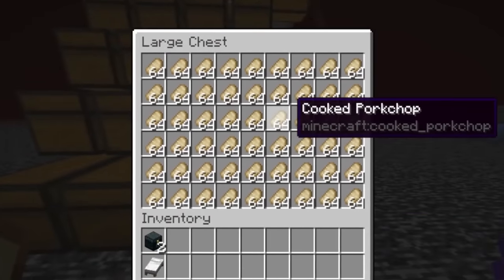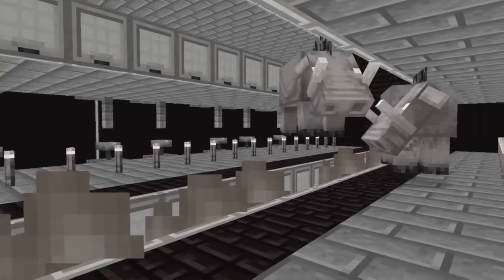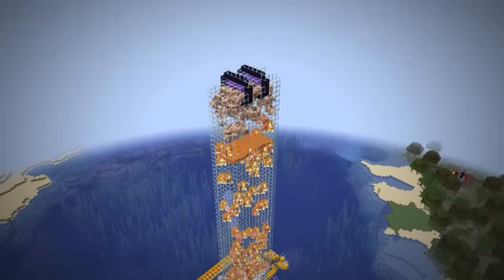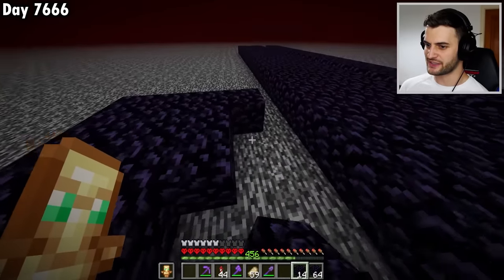This is my current hoglin farm which is great for getting food, but I need to get 72,000 leather and that's going to take way too long with this. So instead I'm going to grab a load of obsidian, plant a bunch of pumpkins, and begin building a portal-based hoglin farm right about here.